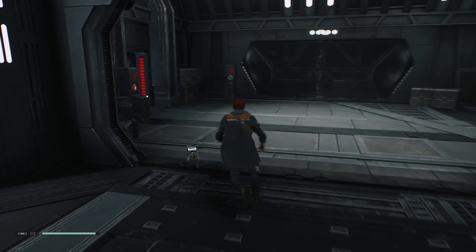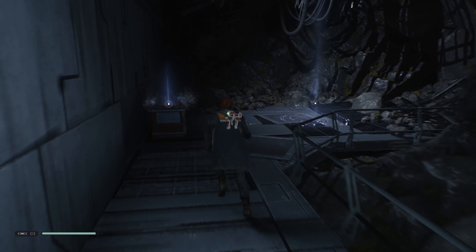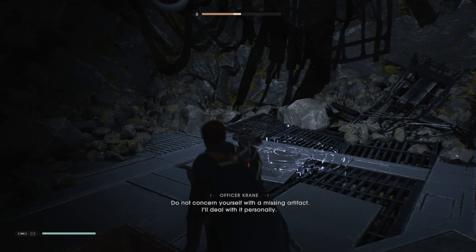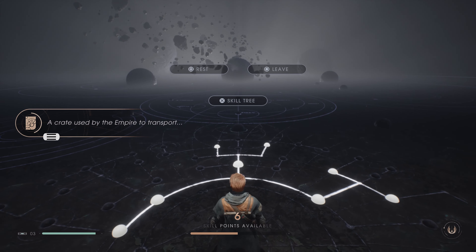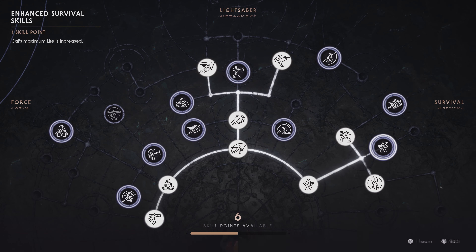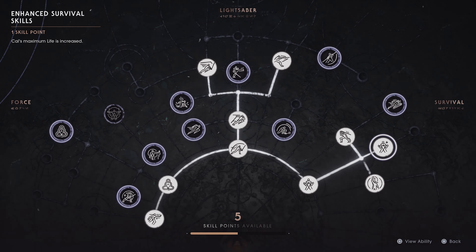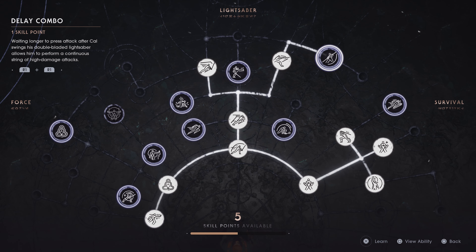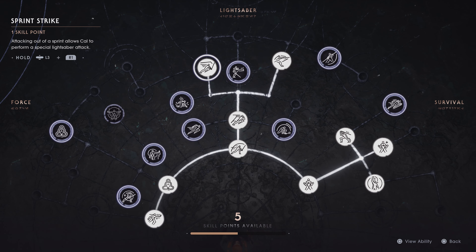Good thing I did that beforehand. Here we are. What was this? I feel bad I didn't see that before. Not a missing artifact. Maybe we should use some skill points here. Let's get some more health — it's always good. So we deflect while we're sprinting, that's kind of nice. Attacking after a quick evade allows Cal to quickly perform it.